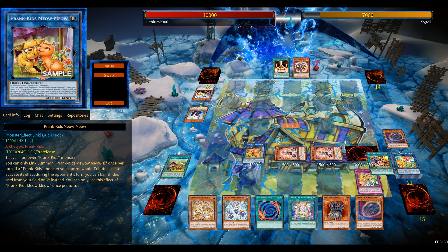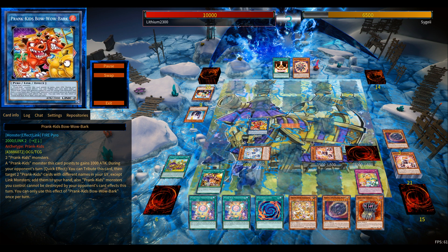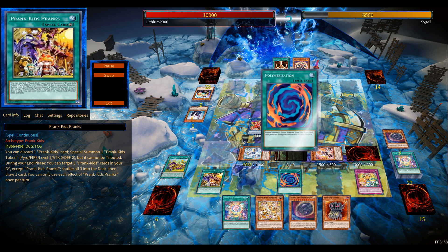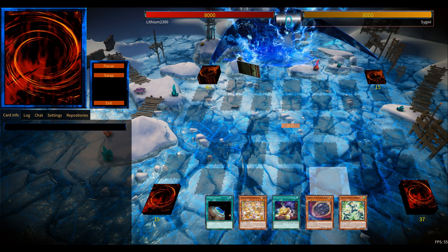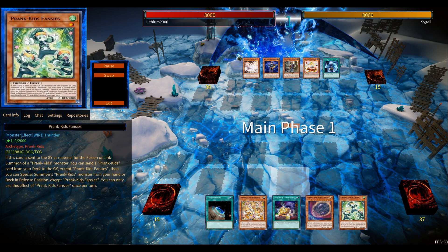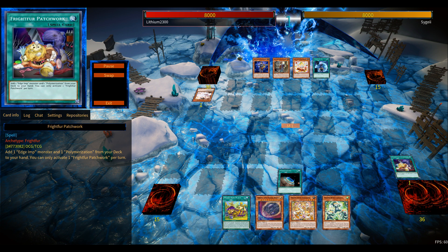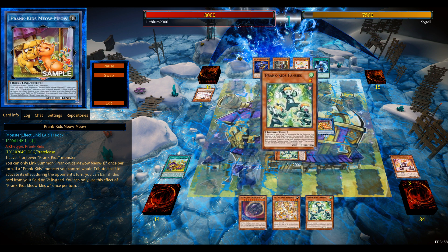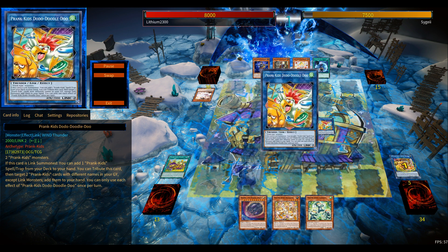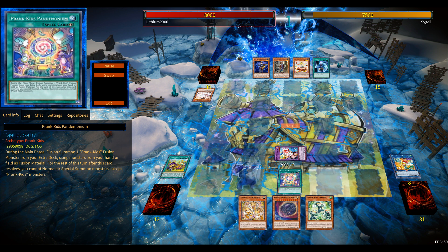Pot of Avarice is a no-brainer. It's currently a two-of in the deck, but given how fast this deck runs through its resources, you might want to slap in triple Avarice. The thing with Avarice is that you're either constantly begging to draw into it, or the only time you're seeing it is in your opening hand and then your opponent is throwing two or three hand traps at you and your Avarice is dead. So that's one of the reasons I'm main-decking two copies, but I definitely understand running three.